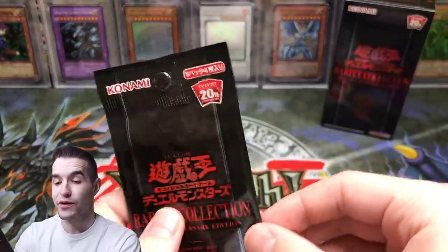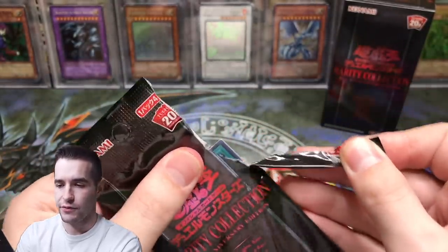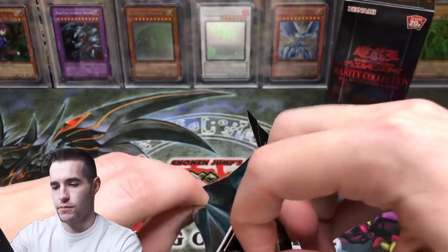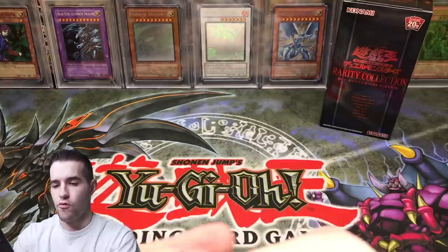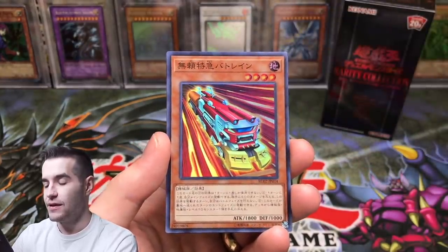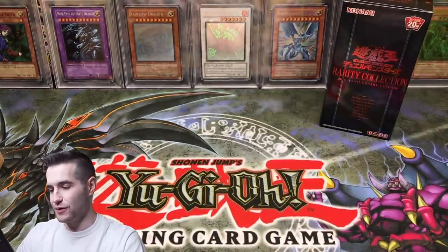We have one more pack, which has the Ghost Rare in it — I have no doubt it has the Ghost Rare in it. Watch this. Hit the like button for luck. Okay, let's get it open, nice and safe. Here we go. We have Grass Looks Greener — we need luck here, we need fire. Skill Drain again, that is awesome. Final chance at Ghost Rare Blue Eyes. Here we go. Harpy's Feather Duster — that's still a good pull, that is still really cool.